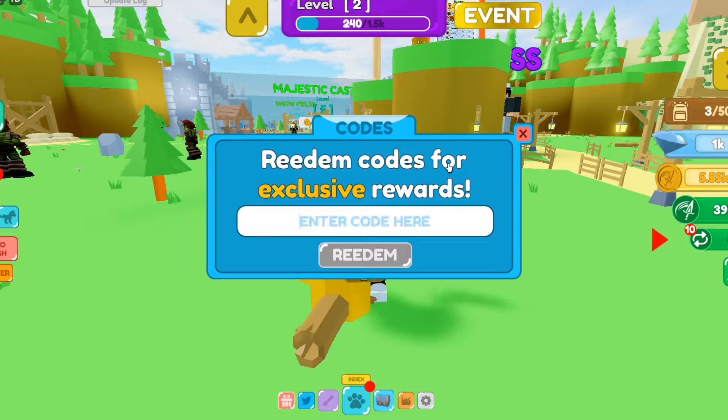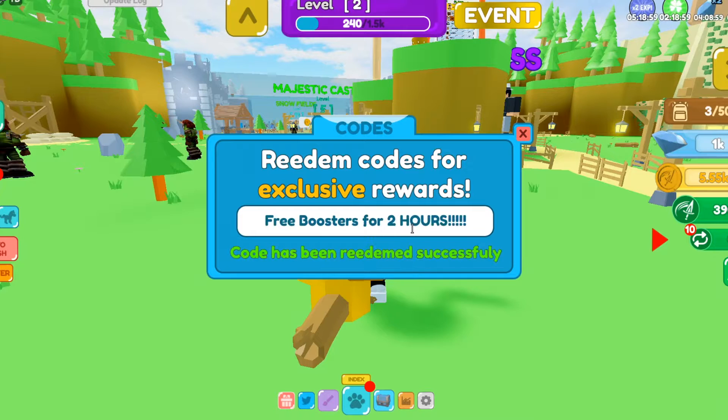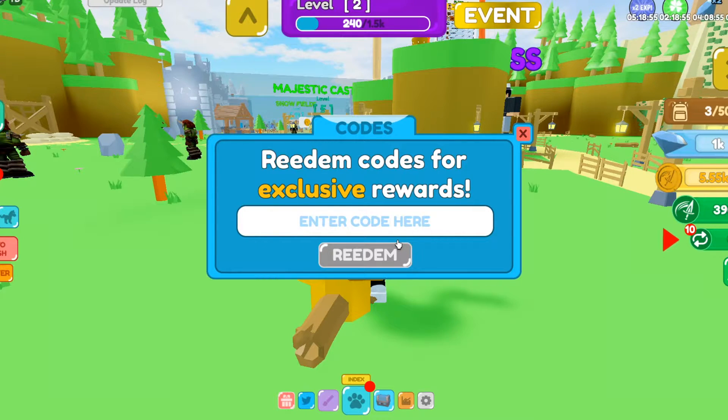The next code is 'woohoo100k' — W-O-O-H-O-O-1-0-0-K. Hit redeem and it gives you free boosters for two hours. Make sure you get that for yourself — that is another working one.